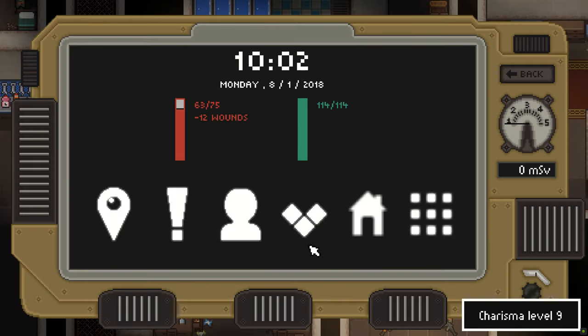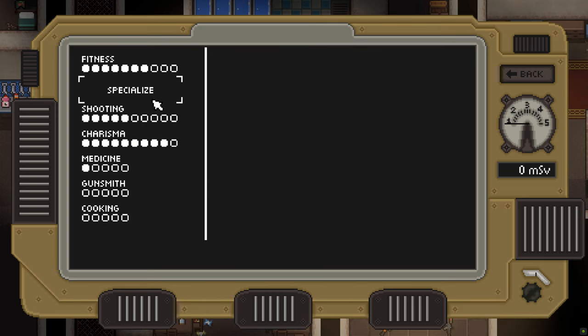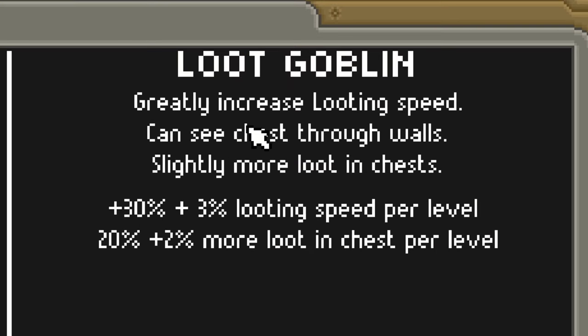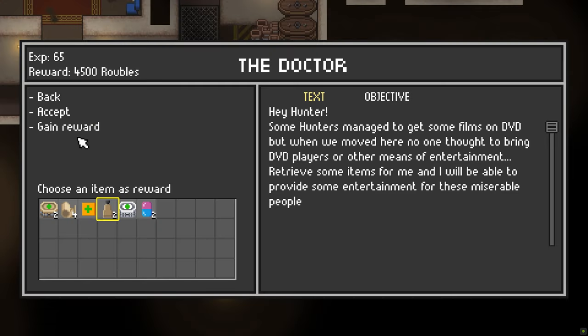You might not have known about this, but this game has skills. One of my skills is maxed so now I can specialize. And you already know I'm a loot goblin. Here are the stats for those of you that are curious — there are 10 levels to loot goblin. Finished another task.